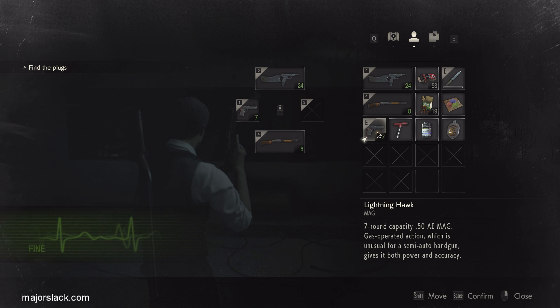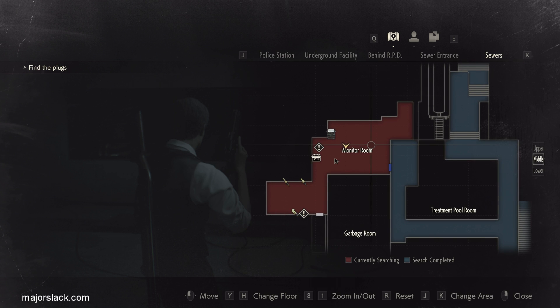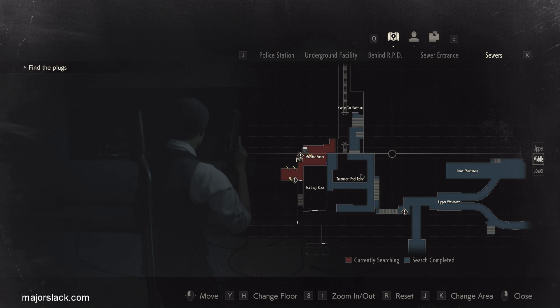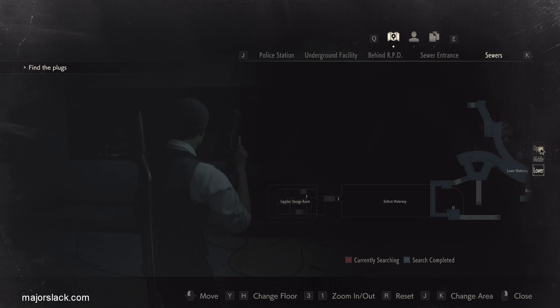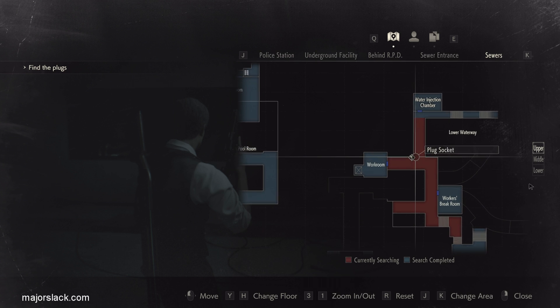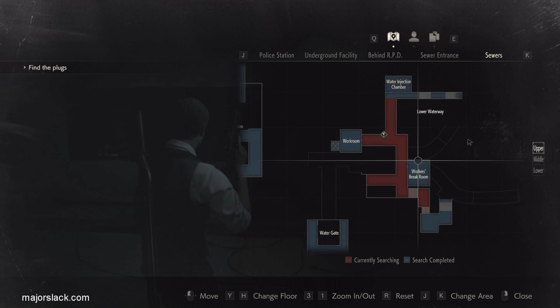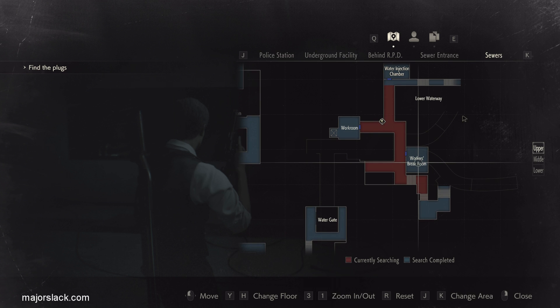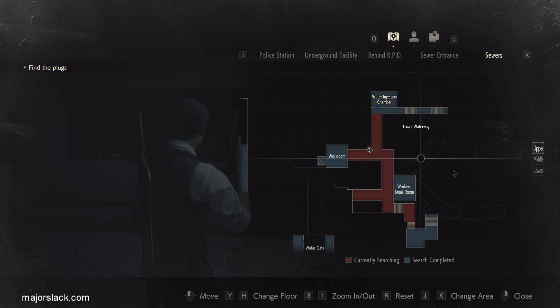There are two upgrades you can have for this. First of all, we are here in the monitor room where all the plug sockets are. I'm assuming you've already opened up the area where you first find the Rook plug - which I call Rook Hallway - there's the bridge that the Rook plug raises up when you take it out. I'm assuming you've also already found the sewer's key which opens up the worker's break room, and the water injection chamber. If you don't know how to do all that, watch the previous video.